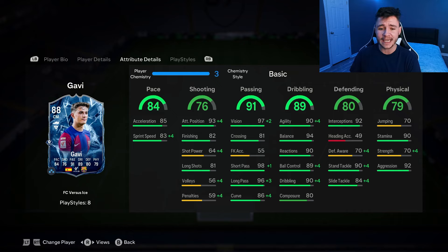He has 84 pace with 85 acceleration and 83 sprint speed — I think they have the exact same pace as the Fire card. 76 shooting is an okay stat. He has 93 attacking positioning and 82 finishing, but only 64 shot power, so he does have a lot less shot power compared to the Fire one.